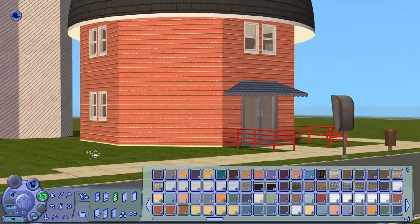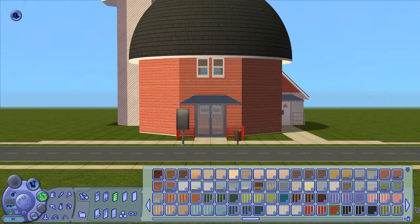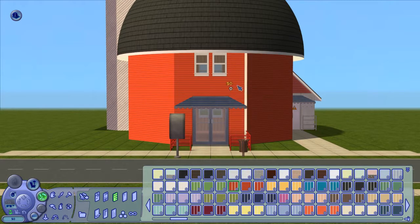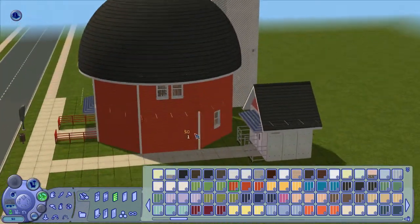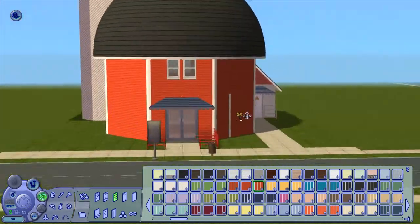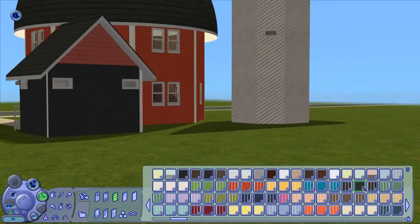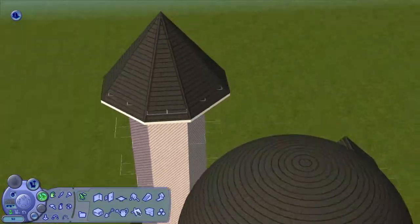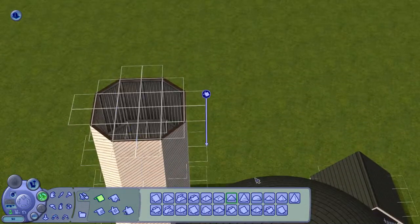I'm going to keep it because I actually quite like it. This is probably the only lot, at least in Blue Water Village, that has a round roof. I don't think any other lots — or at least the ones that I know — have any round roofs, and I'm not sure if any lots in other neighborhoods have round roofs either.